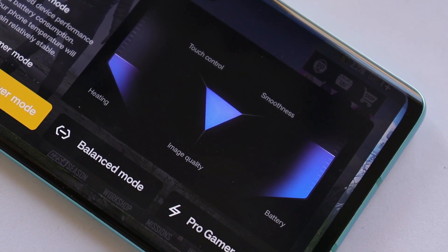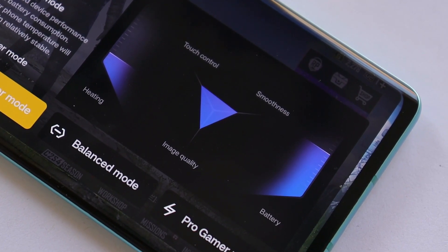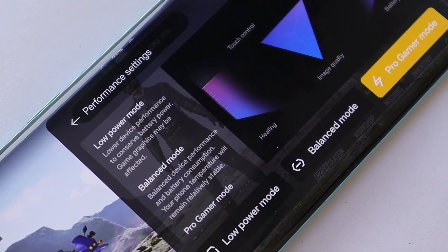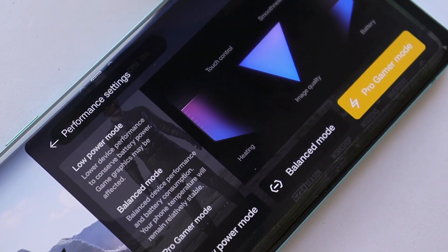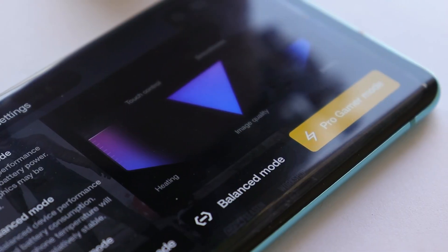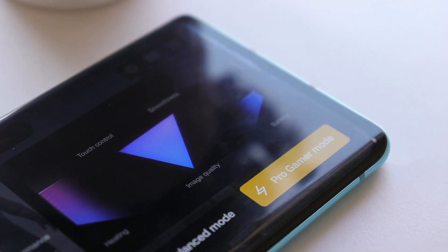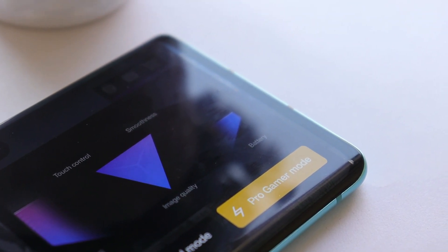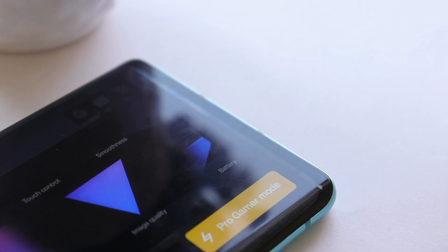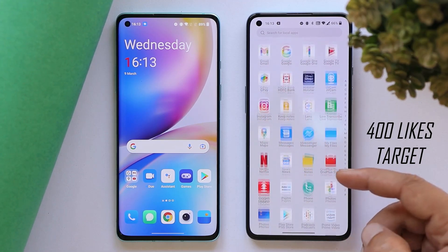Welcome back. This morning, OnePlus rolled out a new update for the OnePlus 9 and 9 Pro — OxygenOS 12 version C.46 — which came with the latest update of the Game Space application. Many users haven't got the Game Space application updated after updating their device to the latest build, so in this video we'll show you how to update your OnePlus Game Space application to the latest build.